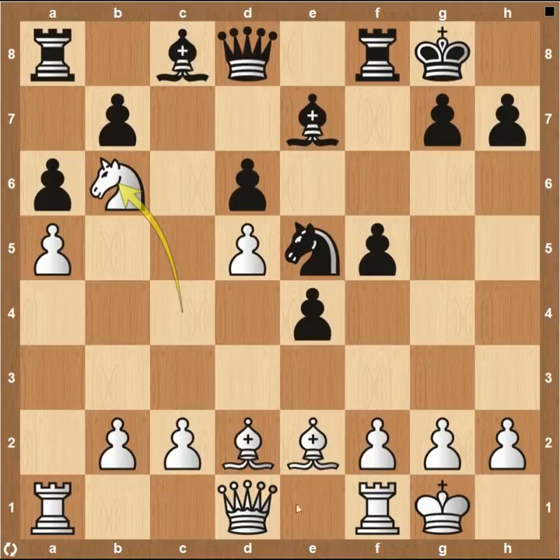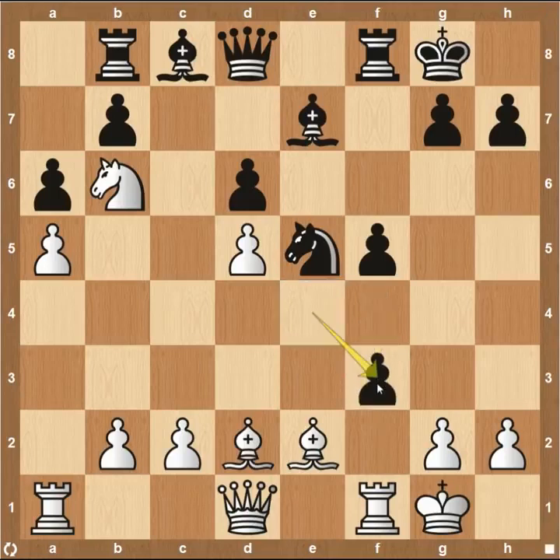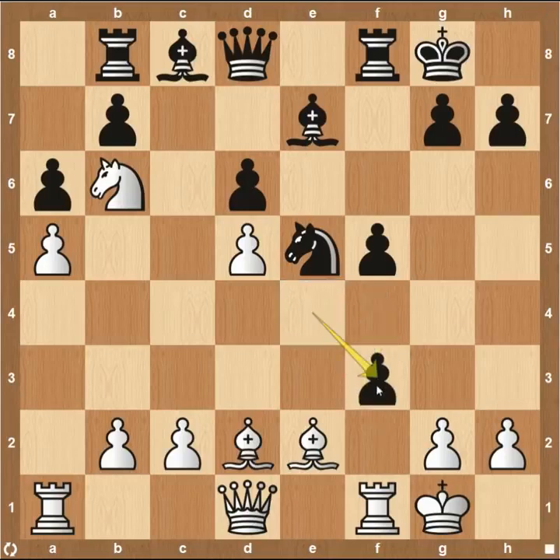Knight to B6, attacking the rook. The rook has to move, so rook to B8, then F4 — attacking the knight in the center of the board. Black pretty much has to take here, and this is a move called en passant. If you're new to chess, this is a legal move: once you're on the fourth row for Black and your opponent moves their pawn two squares next to you, you have one and only one chance to take right there. Magnus Carlsen did play that in the game.